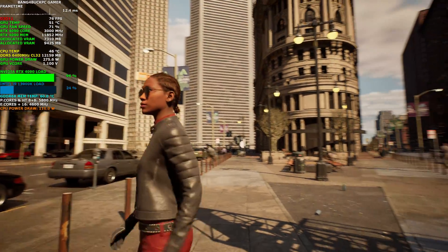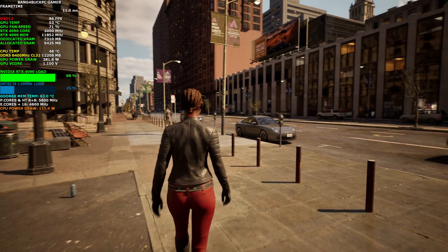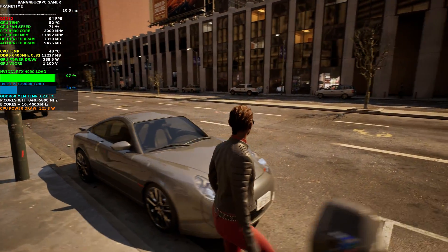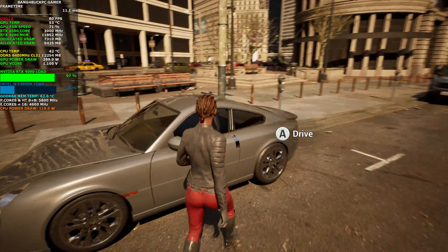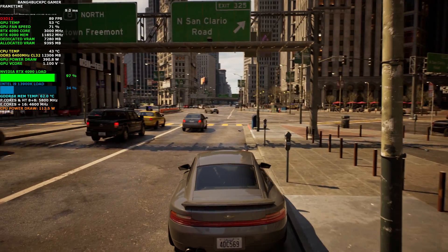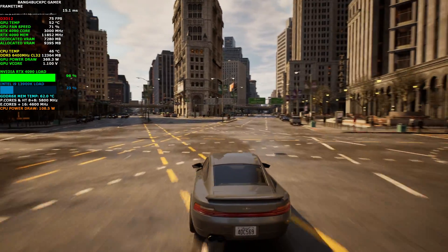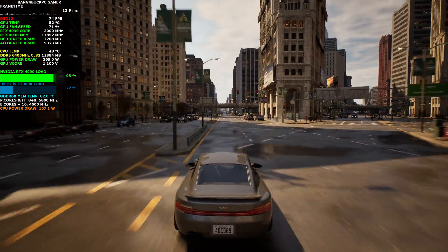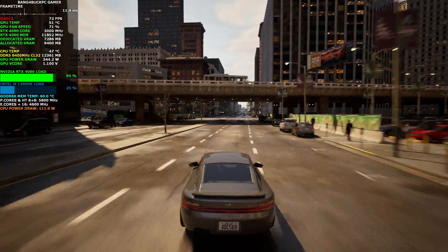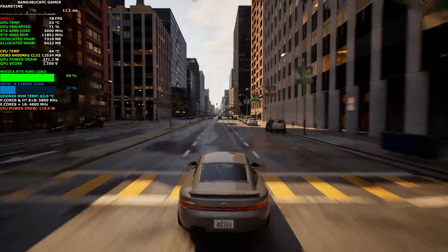This just looks absolutely amazing — very, very high detail. As you can see I'm getting considerably more FPS than my 3090; I was getting just over 60 with that. I'm going for a little drive and there'll be quite a lot of frame spikes here and there — that's one thing about Unreal Engine, it's always been like that. I don't know if it's a cache thing or draw distance issues, but it is pretty choppy at times.